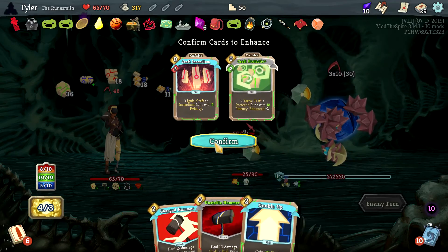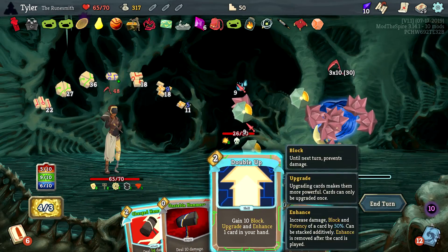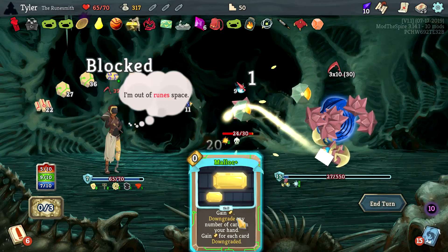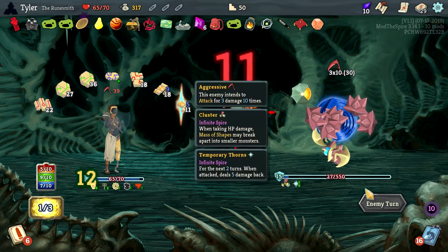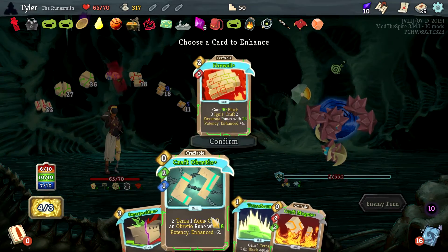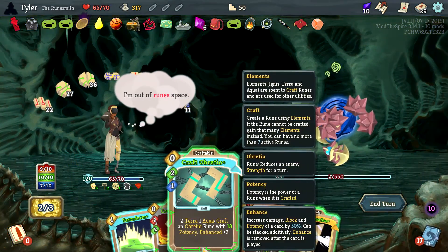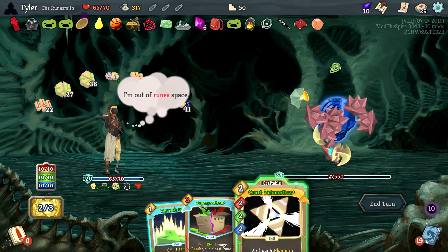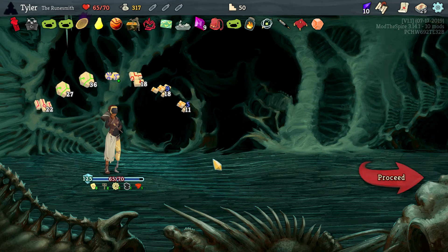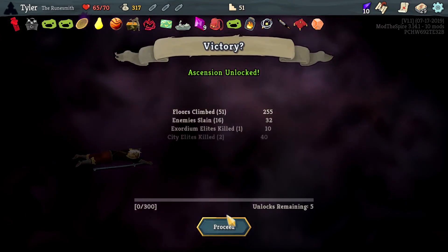32 damage coming in, 48 damage coming in — a decent chunk. Hear me out though: craft Protectium real quick, craft Incendium real quick, put up some block which upgrades this card, which will just straight up kill the large majority of you. In case you were concerned — we will just not win here. Wait, you're at 2 HP? Well if there was ever a time to Superposition the hell out of you for all the damage in the universe, now probably would have been the time. Instead I'll let the runes just ruin you.